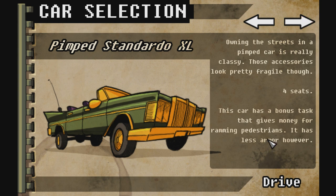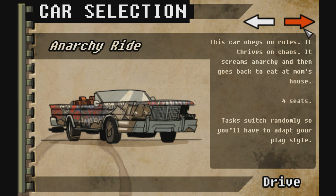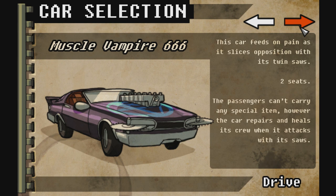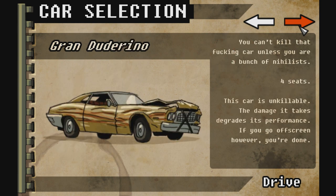Pimped Standard O — this car has a bonus task that gives money for ramming pedestrians. It has less armor, however. We could try that one. Muscle 2000 — well protected and damages other cars with its metal spikes. Tasks switch randomly, so you'll have to adapt your play style — that could be horrible. Equipped with double machine cannons that fire forward — not too great. We tried the Muscle Vampire but it's just not enough at the later stages. The Object 666 is brilliant — let's go for this one. This car is unkillable; the damage it takes degrades its performance. If you go off screen, however, you're done.